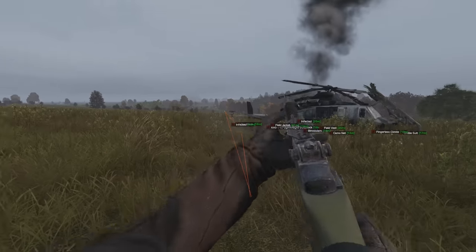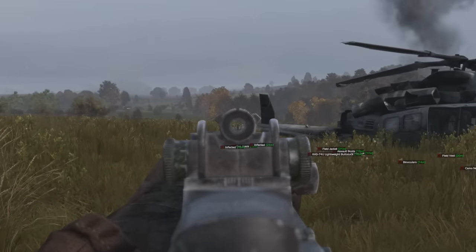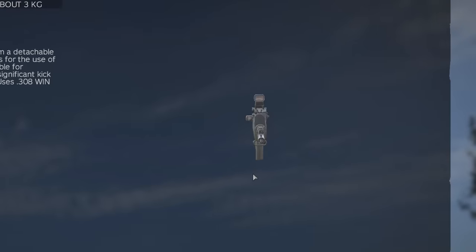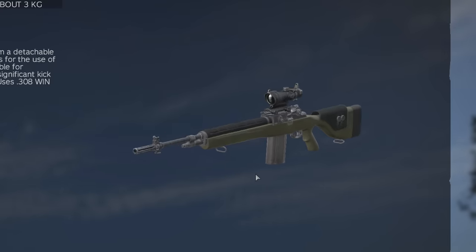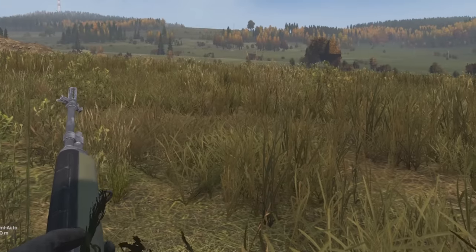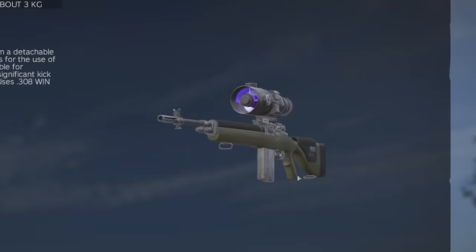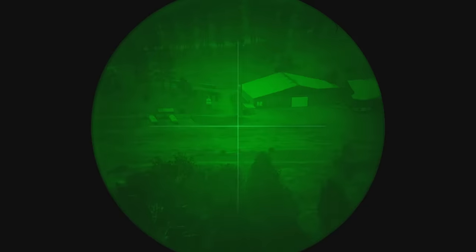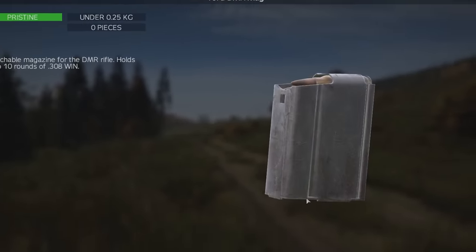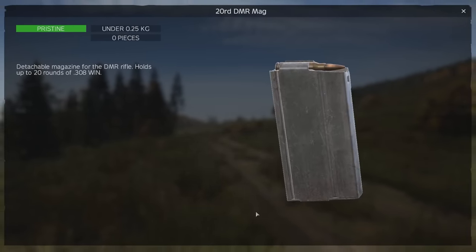The M14 DMR only spawns in the color green, making it one of the stealthy firearms as standard in the game, and has a chance to spawn with several attachments. The four optic attachments that can spawn on the DMR are the RVN sights, the Baraka sights, ACOG 4x, and the ACOG 6x, with the 6x ACOG being three times harder to find when it spawns. The DMR can also spawn with one of its magazines — the 10 or the 20 round DMR magazine — with the 10 being much more likely to spawn inside the DMR.